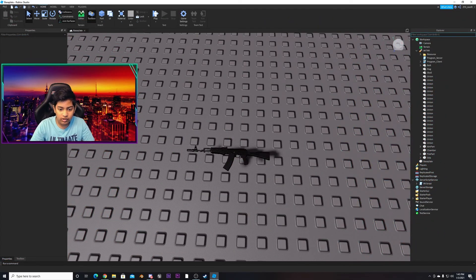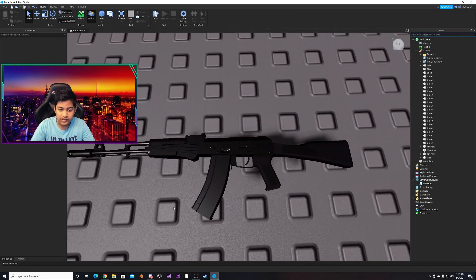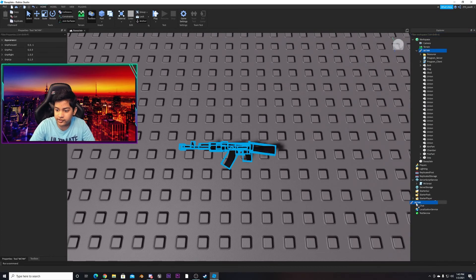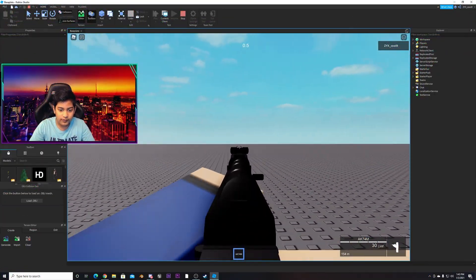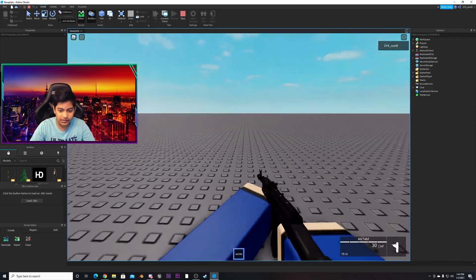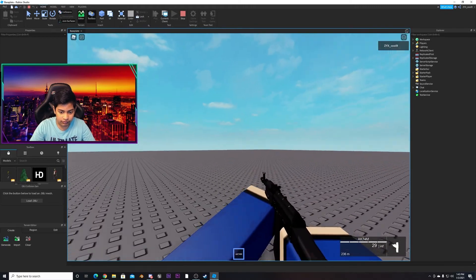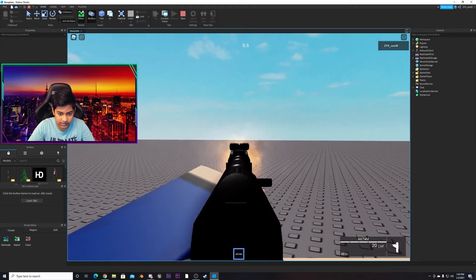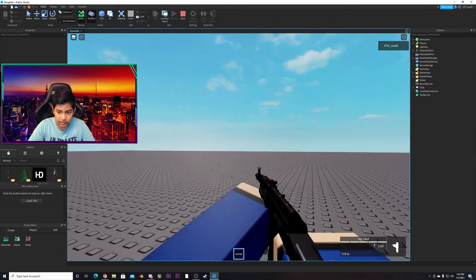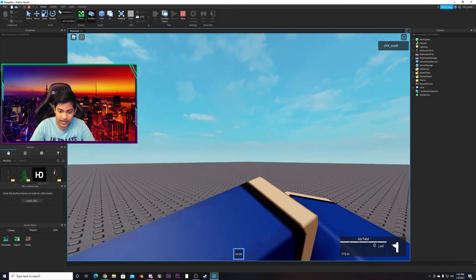First, we're obviously going to work on the weapon, which in our case is going to be this little AK right here, which works pretty good as a weapon. You just spawn in with this thing. We're going to make it more smooth so you don't actually have to equip it. It's R6, obviously. We obviously have to make some adjustments, but it has a nice shell object and nice animation.